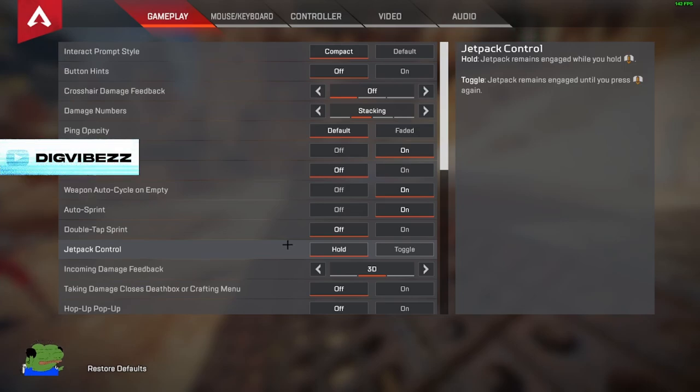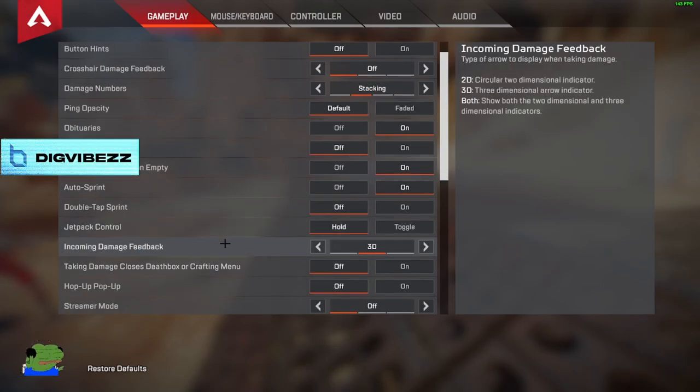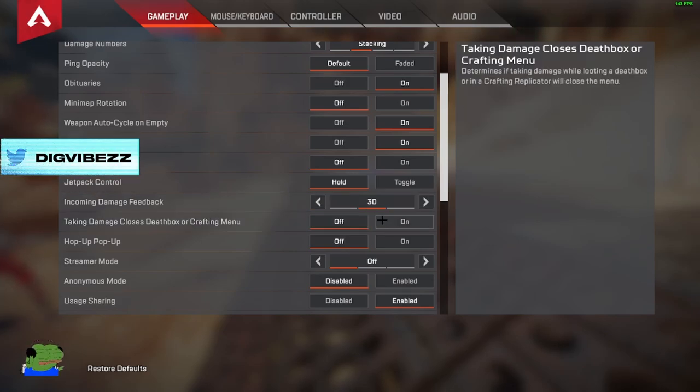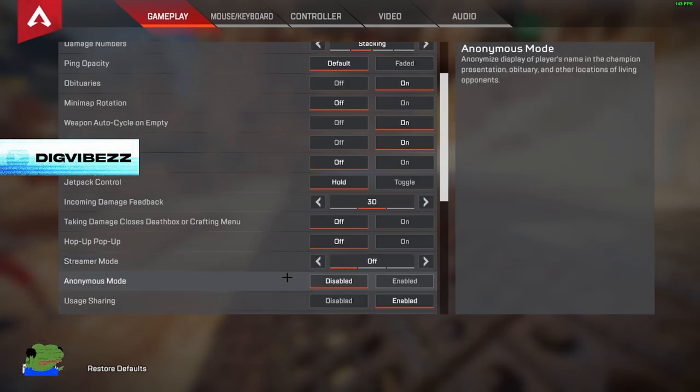Jetpack control is more for Valkyrie players — it's preference. I use hold, but toggle is a little frustrating to use. Incoming damage feedback I have at 3D. Hop up popup I have off. Taking damage closes the death box and crafting menu — I have this off because it can get really annoying. It's default on, but you definitely want to turn it off. Stream mode and anonymous mode I don't use because I'm not a big streamer.